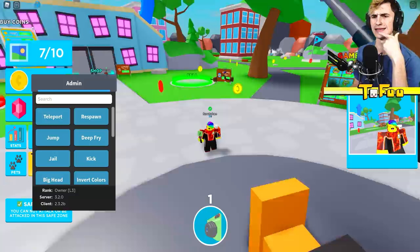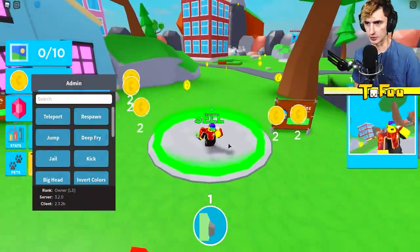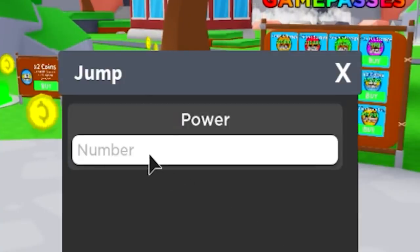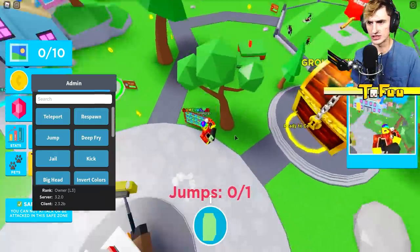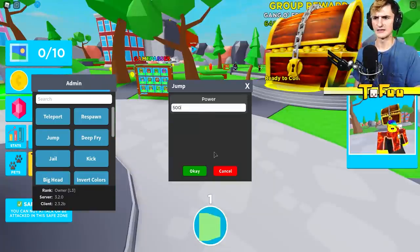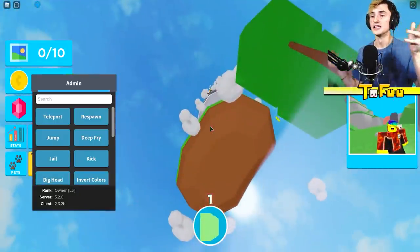So we can do whatever we want. Let's try out some of the simple commands. There's a button that just says Jump and I can set my jump power — so if I set it to 50... what if I set it to 5,000? Oh my god, I literally didn't even know this is a game that you progress upwards!